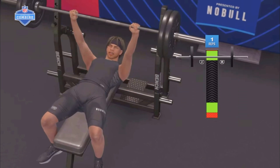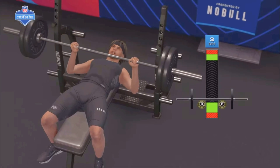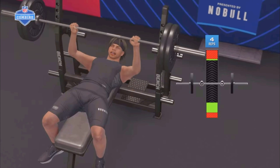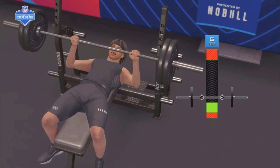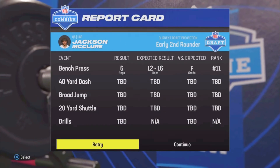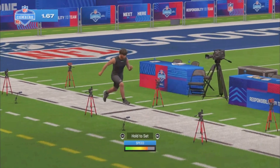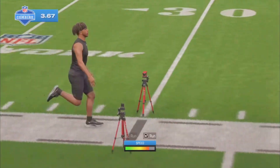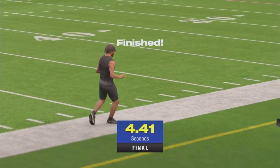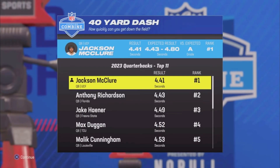Here's the bench press. I'm not too good at it — I'm not sure how to use it, so I kind of got a low score here. Now I'm the lowest, but I'm going to try to get number one in the rest of the drills. 40 yard dash — I like the 40 yard dash. I feel like I got a good time on this. I got a 4.41, which is really good, and that puts me at number one for the quarterbacks in the 40 yard dash.